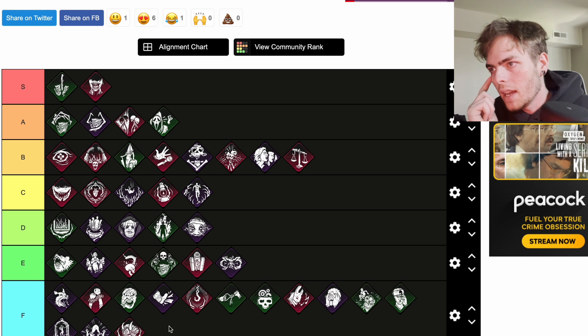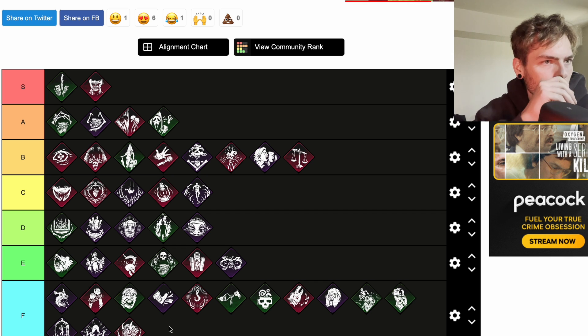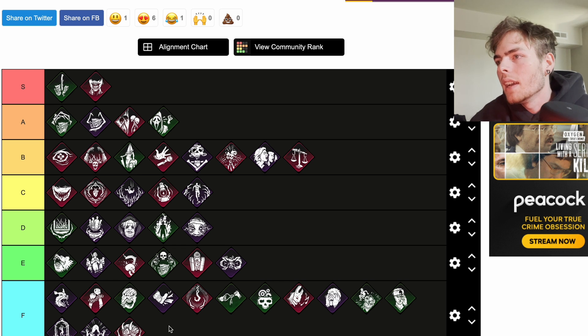No Way Out is a teachable Trickster perk — not on this list. For each survivor you hook, No Way Out gains one token. Once exit gates are powered, when a survivor interacts with an exit gate switch you receive a loud noise notification and the entity blocks both exit gate switches for 12 seconds plus an additional 12 seconds per token, to a maximum of 60 seconds. No Way Out is clearly an S tier perk — along with No Ed, great end-game perks.